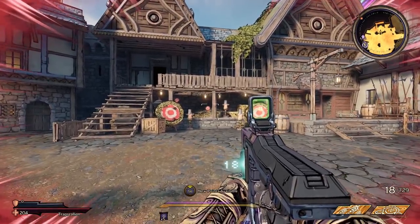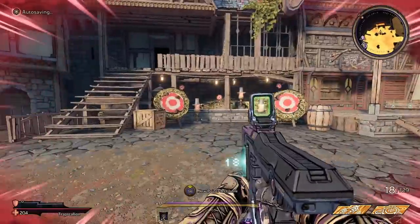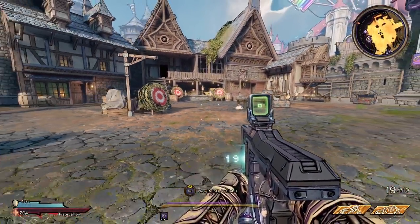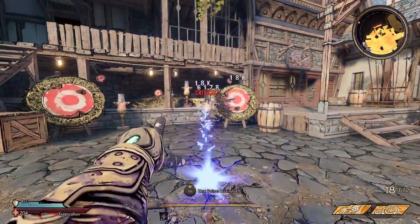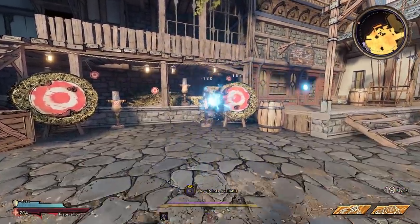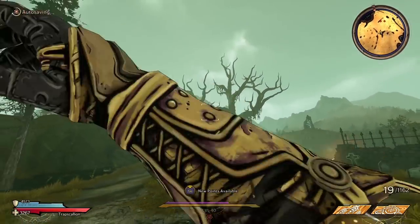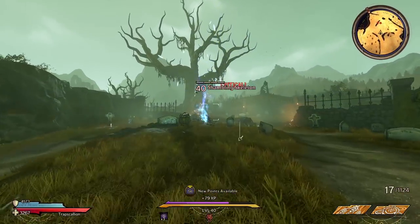So what does the weapon do? When you chuck it, it's going to home into enemies and give you shield back. We don't have any live enemies here, but I'm going to hit this guy — you'll see that trail come back to me and give me shield back. The amount of shield you get back is dependent on how strong your Furrier Chuck is. So if you throw enough ammo out, you're going to get all of your shield back.